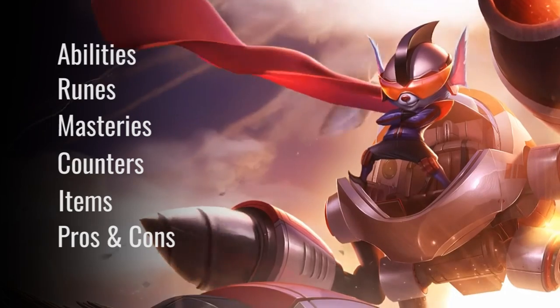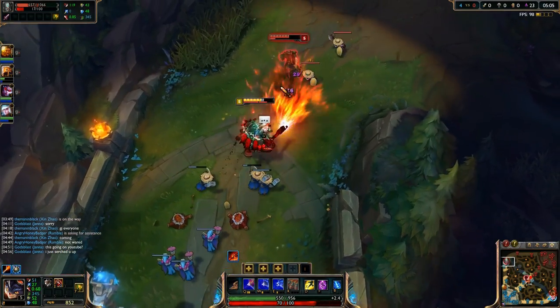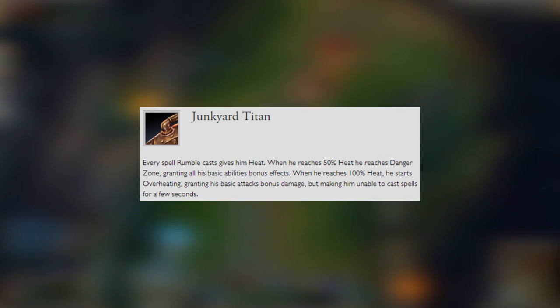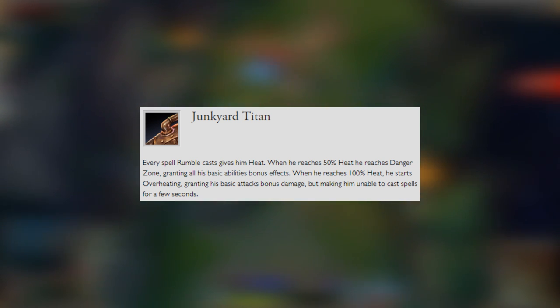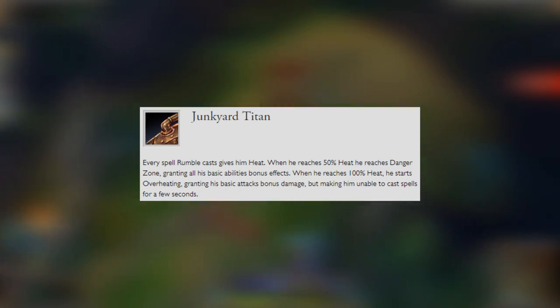Let's take a look at Rumble, the Mechanized Menace. As for Rumble's abilities, let's start off with his passive, Junkyard Titan. Every spell Rumble casts gives him heat. When he reaches 50% heat, he reaches Danger Zone, granting all of his basic abilities bonus effects. When he reaches 100% heat, he begins to overheat, granting his basic attacks bonus range but making him unable to cast spells for a few seconds.